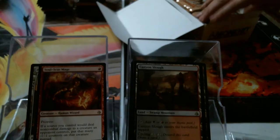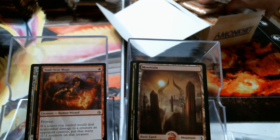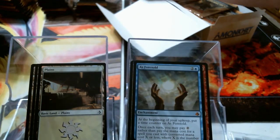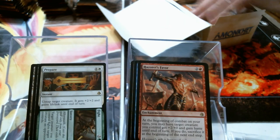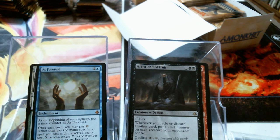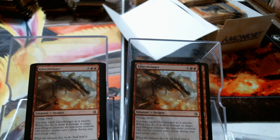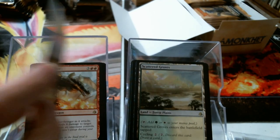Canyon bicycle. Neheb, the red God. Bolas Island, foil Plains, As Foretold, Prepare // Fight. Hazoret's Favor. As Foretold — too nice! Glorybringer, little Swamp, Scribe of the Mindful, foil — sorry — Glorybringer, Dispossess. Scattered Groves. Nine, eight — even my own Mindsensor.